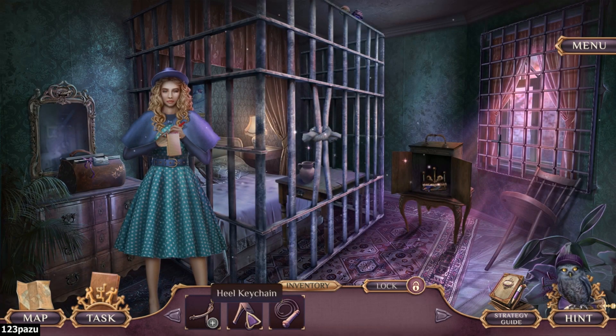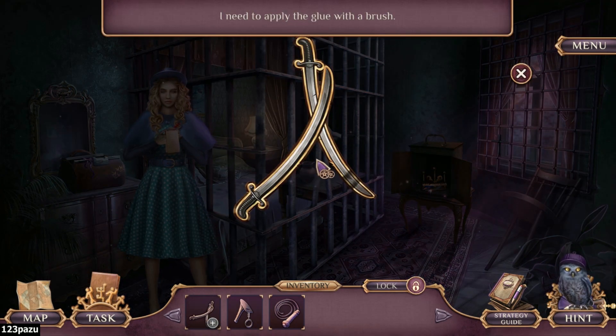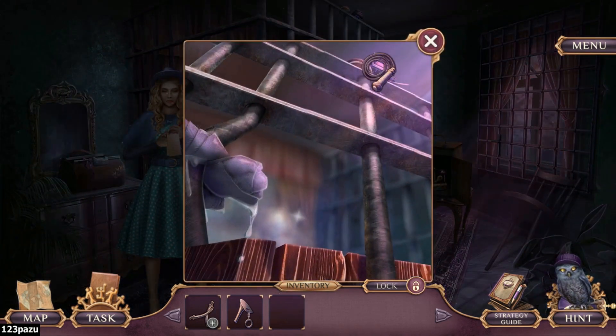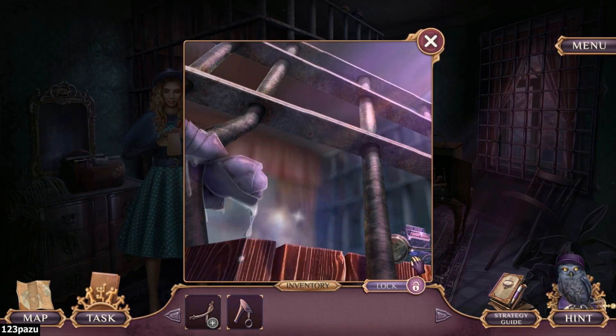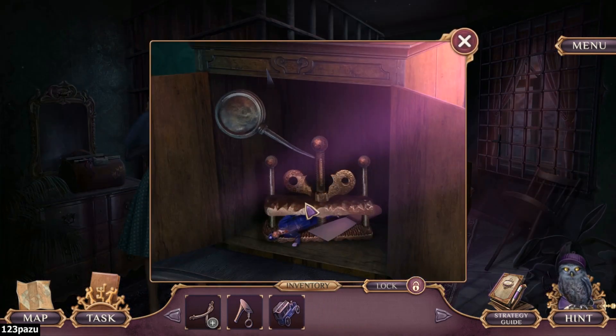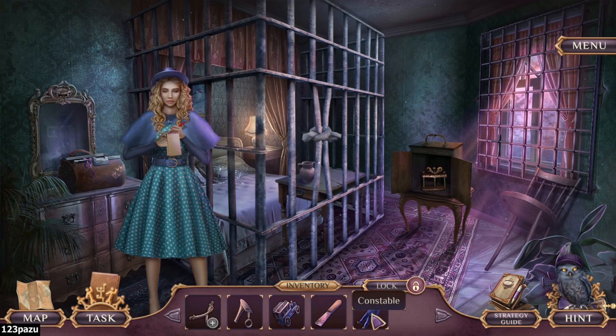A whip. Heal keychain. Broken inlay — I need to apply glue with a brush. Oil bottle. Scrape out a conservatory.